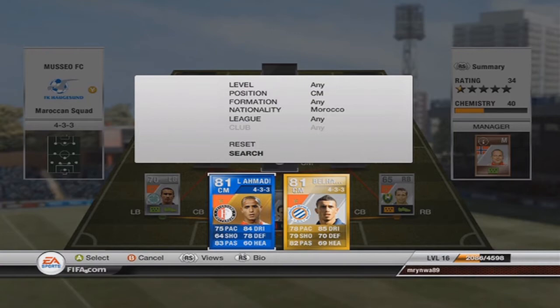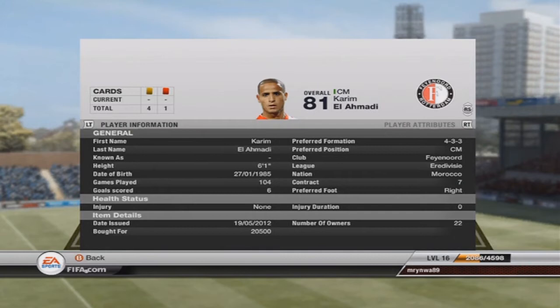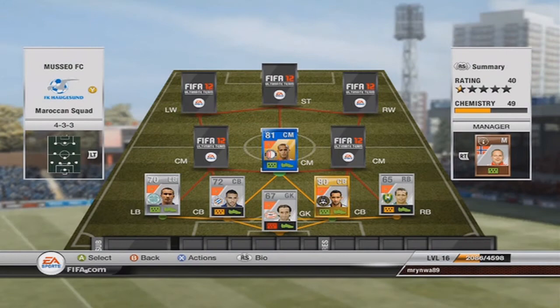I love this midfield, and that's why I chose the 4-3-3 formation. First up is the Team of the Year card: Karim El Ahmadi, who played for Feyenoord in the Eredivisie as well. He cost me 20,500 coins — that's an enormous price in this formation; otherwise you can pick him up for around 70,000 coins. He plays well; his stats aren't that great, but he helps the defense in a positive way.